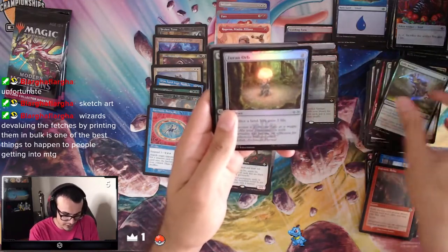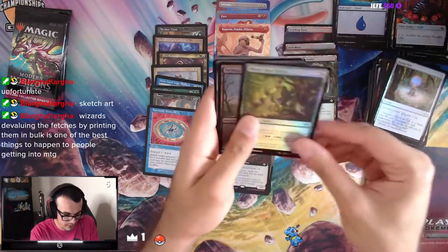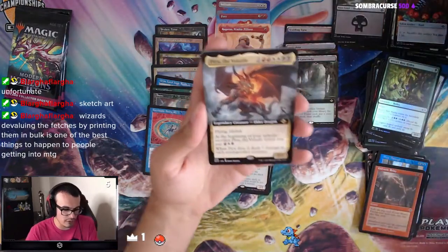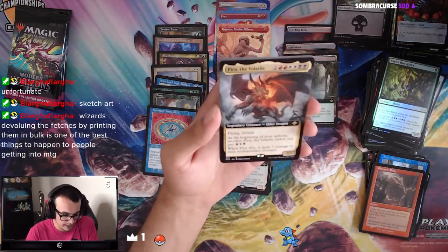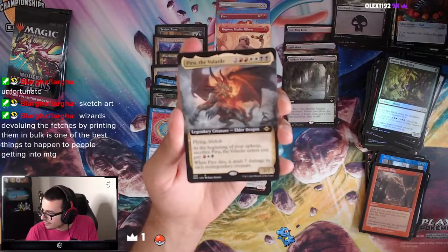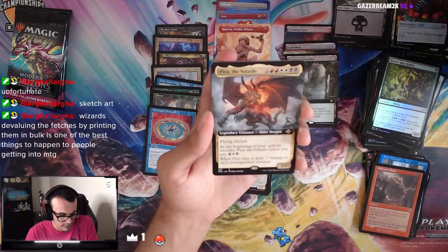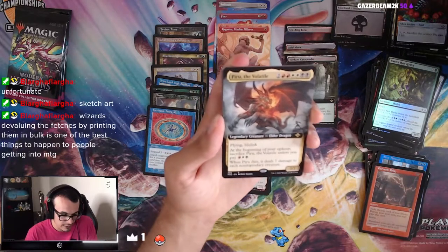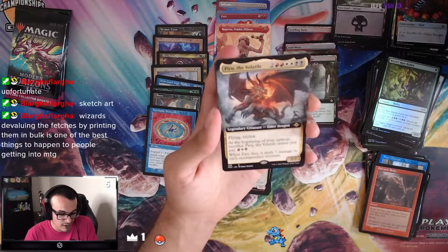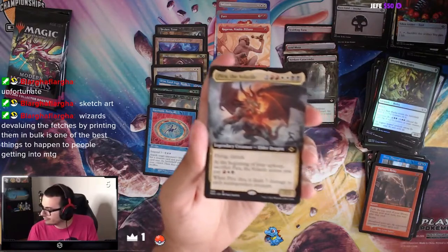Speaking of Zuran Orbs, here you go — and the Zuran Orb, that's a good card. We got a Swamp. We have Piru the Volatile — holy shit, that thing is 8 mana, 7/7 Flying Lifelink. At the beginning of your upkeep, sacrifice it unless you pay the Mardu colors. It's an Elder Dragon — that makes sense. When Piru dies, it deals 7 damage to each non-legendary creature. Solid, I like that.